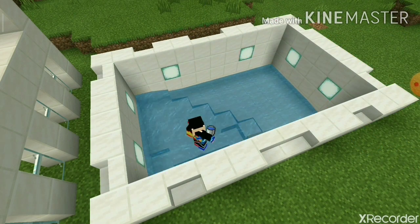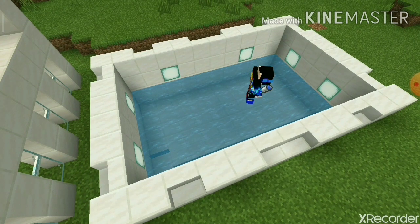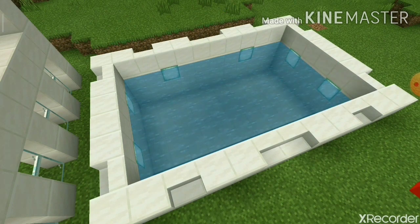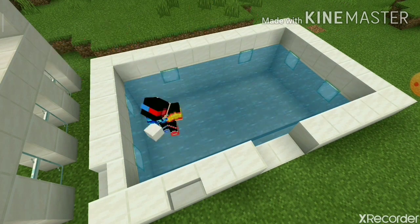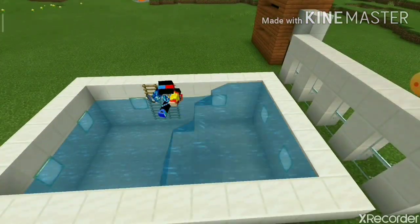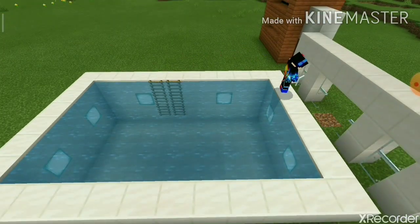The water flows away from stairs, especially in the new update. I'm not sure which version of Minecraft you play on, but in Bedrock it flows away. So let's fill it up with quartz, and now I'll create a ladder to go up, and fill the rest up.